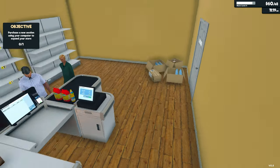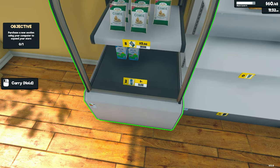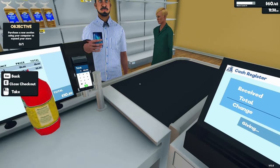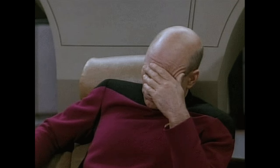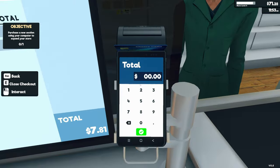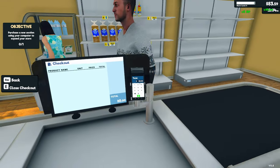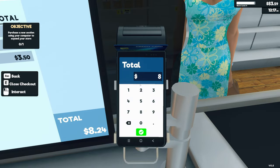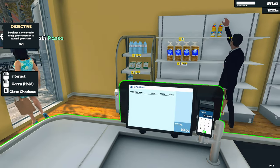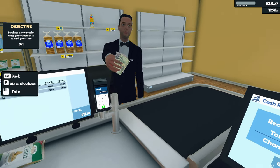It turns out there is no crouch button, so I have no idea how to set the price on the lower fridge shelf. Also for the entire first part of this video there has been no game audio — complete oversight on my part, I'll play some music. People are buying milk at cost price because I can't set the price. At least I can set the price for the cheese.